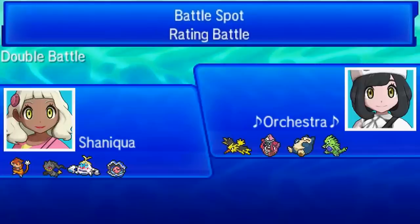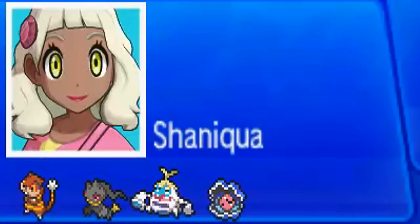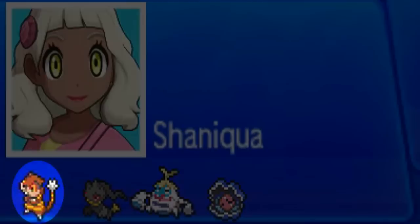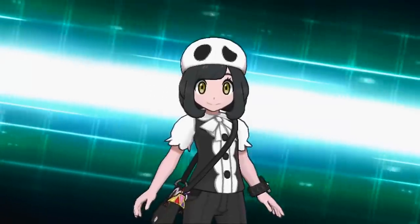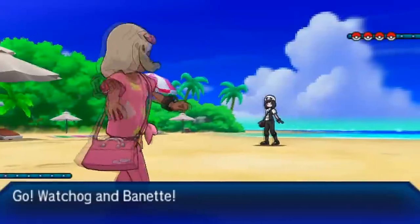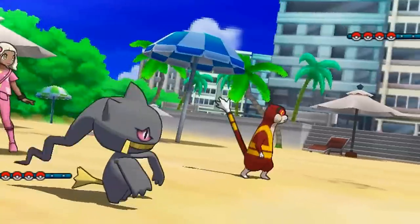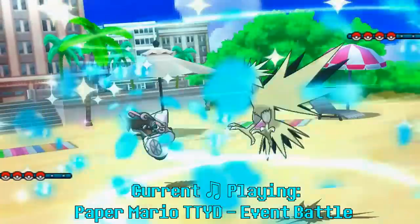My third opponent has a Tapu Lele, so Tapu Lele pretty much destroys every member on this team individually. In this battle I reveal my last member — Watchog. Why do I have Watchog on this team? Because I like losing. I can't bring Toxapex here since I'd get overwhelmed. Watchog, it's your time to shine. I lead off with Watchog and Banette; my opponent leads with Zapdos and Tapu Lele to get his speed control off.